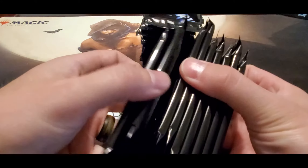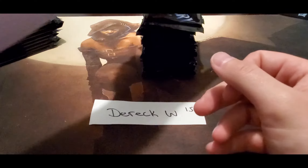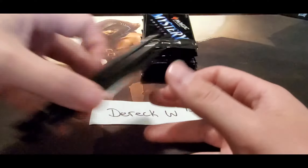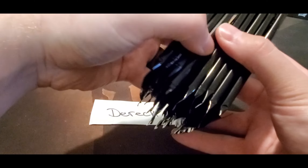Counting them out: one, two, three, four, five, six, seven, eight, nine, ten, eleven, twelve, thirteen, fourteen, fifteen. All right, so I've got five spots — two, three, four, six, and three.